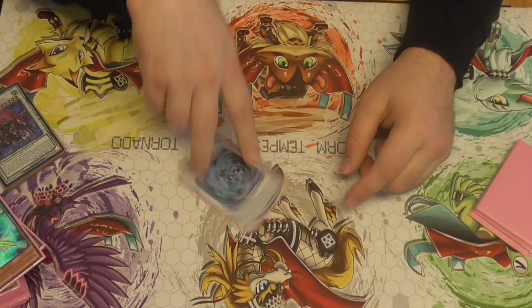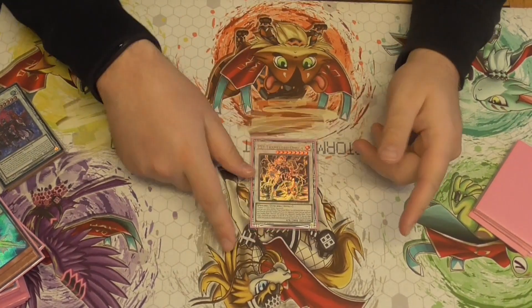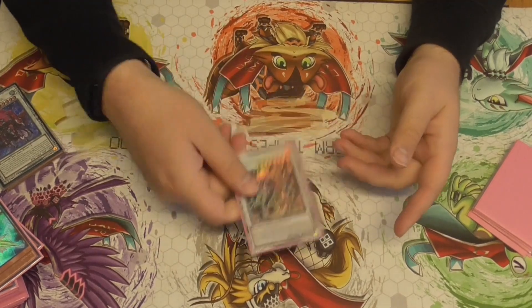You can replace Omega with Ignista, play Savage Dragon, or play Berserker Tengie if you really want to. But I like Omega.